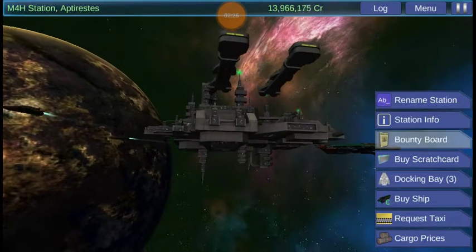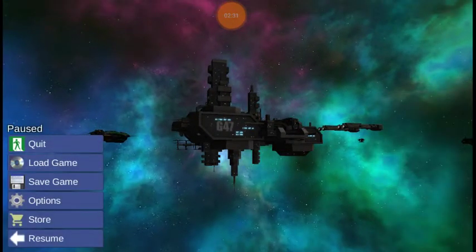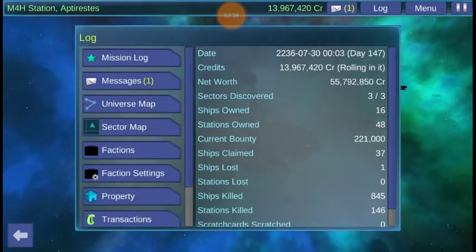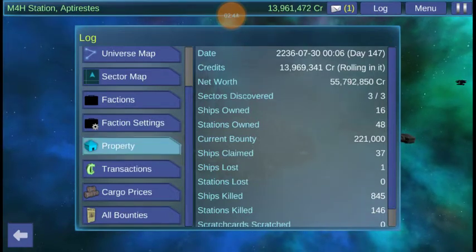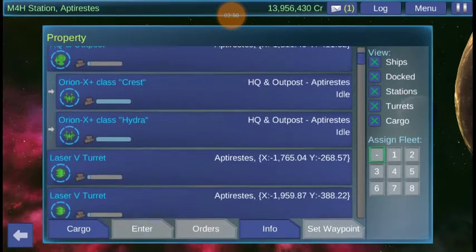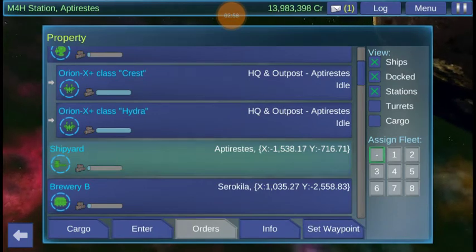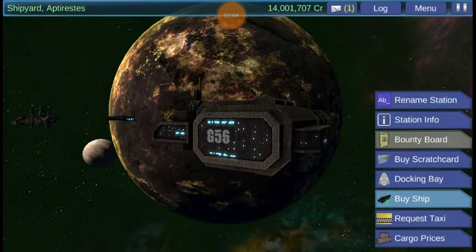We want to go to... property. That's the one. So go to property first, or if you have a Magnus, just go straight to the Magnus. I'm going to click on my shipyard, enter my shipyard, and just go up and buy a Magnus EQ.